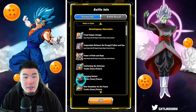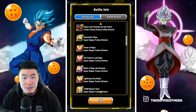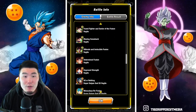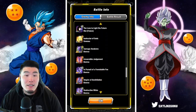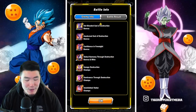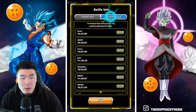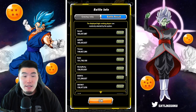The advantageous characters are a lot of Trunkses and Vegetas, as you can see. Along with some Gokus, some Vegetos, some Mais, some Beeruses, and also a couple of Champas. Those are the advantageous characters. And for the battle results, we can take a look at some of the high scores, as well as what they used to achieve those scores.